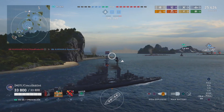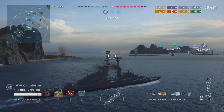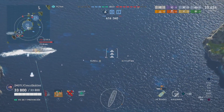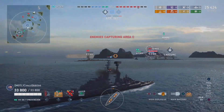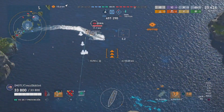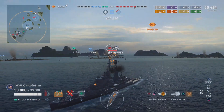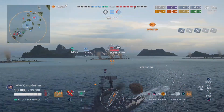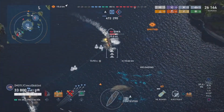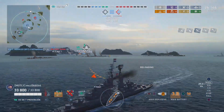Red team's Vanguard takes out Albemarle — that's four ships down on blue compared to two on red, but blue are still marginally ahead. Shannon is eyeing up an airstrike on Iowa. Zara is very low — Witcher takes out Zara. Red team are now contesting Alpha and Charlie caps. Despite killing more ships than blue, they are quite a way behind in points. Iowa goes down to Prince Heinrich.